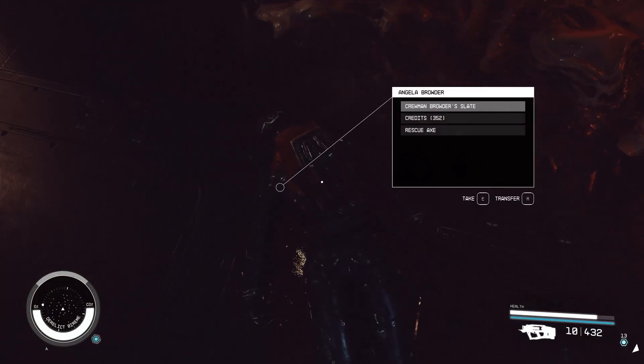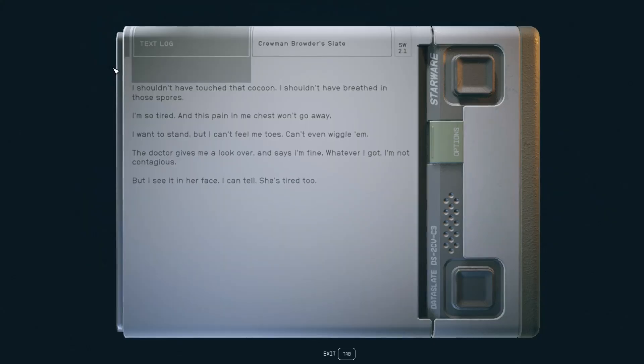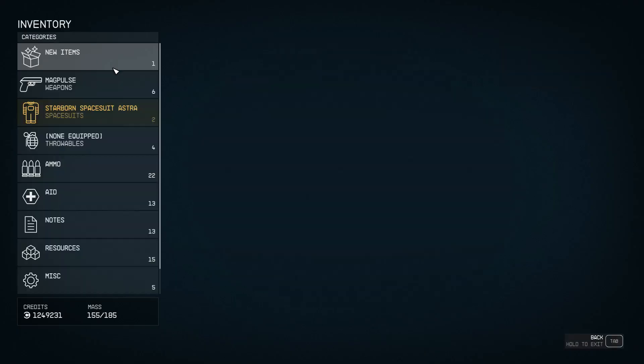Here is another slate. So here is the crewman: I shouldn't have touched that cocoon. I shouldn't have breathed in those spores. I'm so tired and this pain in my chest, it won't go away. I want to stand but I can't feel my toes — can't even wiggle them. The doctor gives me a look over and says I'm fine, whatever I got I'm not contagious. But I see it in her face. I can tell she's tired too. So very interesting.